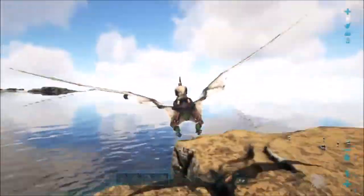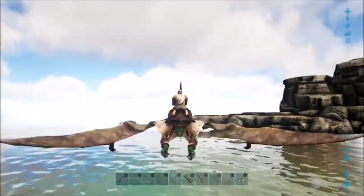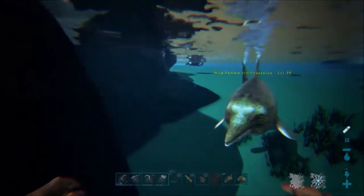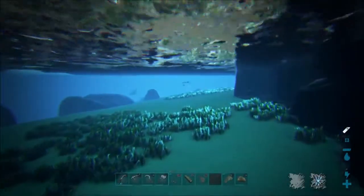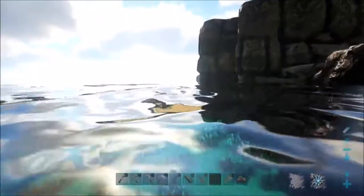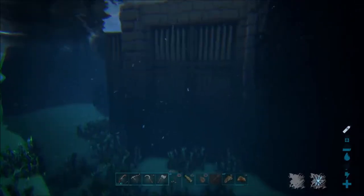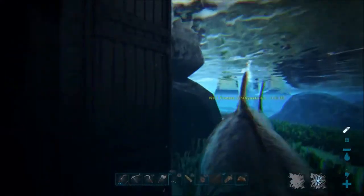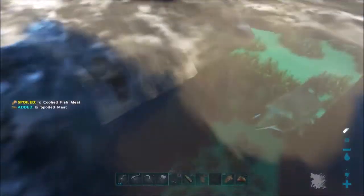I've scouted the area, and this was actually the only dolphin close enough to the pen that I can probably get to follow me back. This is a level 39 — I would normally go for a much lower level — but I'm going to give this a shot because he's going to be trapped in the pen, which means no matter how long it takes or how much meat we have to use, he's not going to be able to escape.